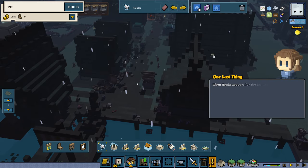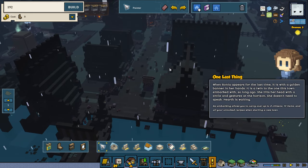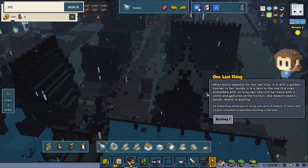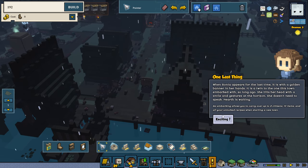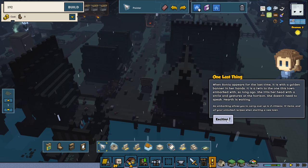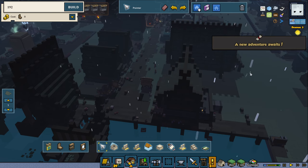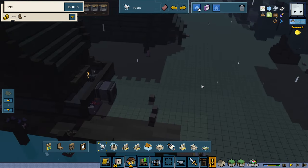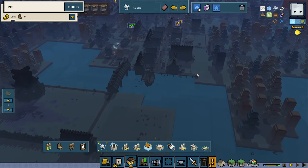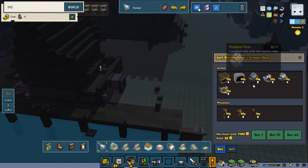When Ronya appears for the last time, it is with a golden banner in her hands — a twin to the one in town. She tilts her head with a smile and gestures at the horizon. She doesn't need to speak. Hearth is waiting. Re-embarque allows you to carry up to 3 citizens, 10 items and all the unlockable recipes when starting a new town. With my mod we can bring 5 people and 15 items instead. Maybe when we go to the next town after this one we might use re-embarkation and bring a few people with us — I haven't done that in a very long time.